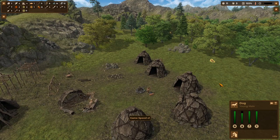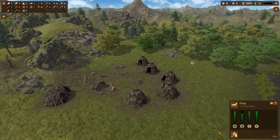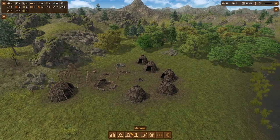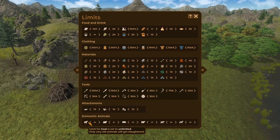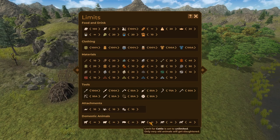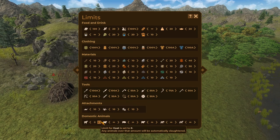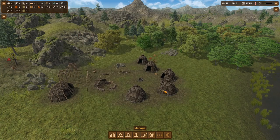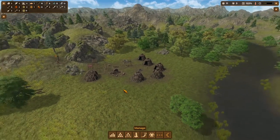Here's our first dog — it's just shown up and it's really part of the tribe now. That's another limit you can manage: how many domestic animals do you want kept around. What will happen is — for example, if you want no more than 10 goats and you hit that limit — the villagers will actually slaughter the extra animals and take them for food. So that's pretty handy.